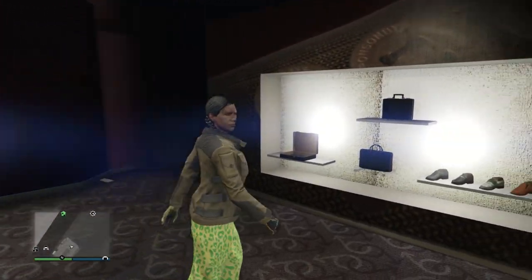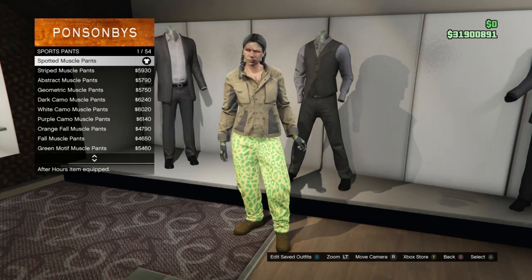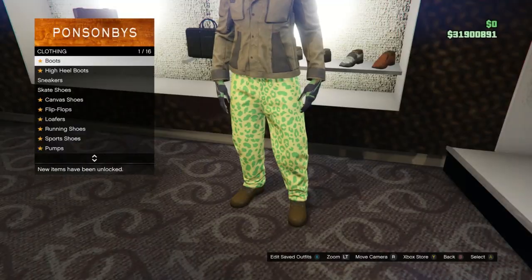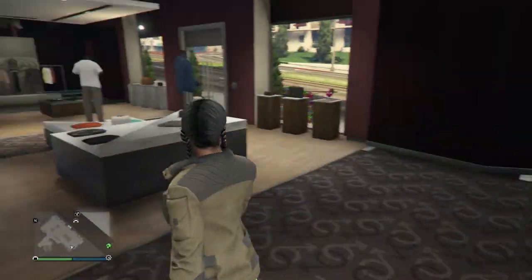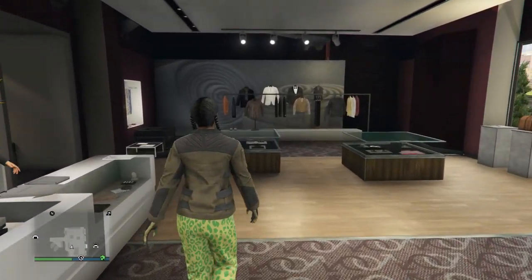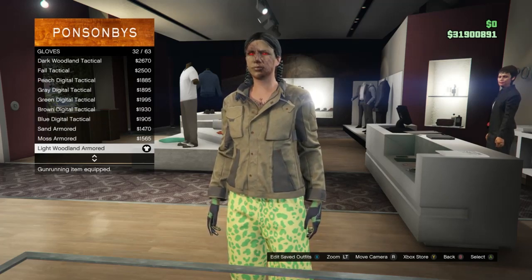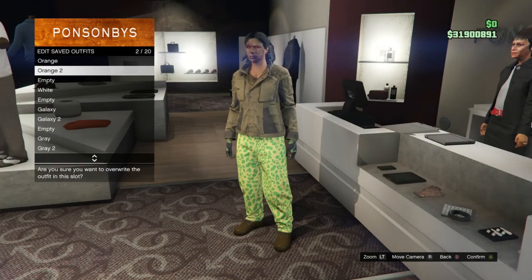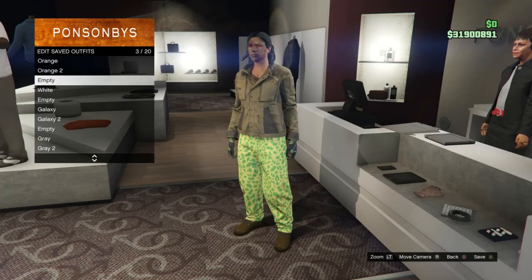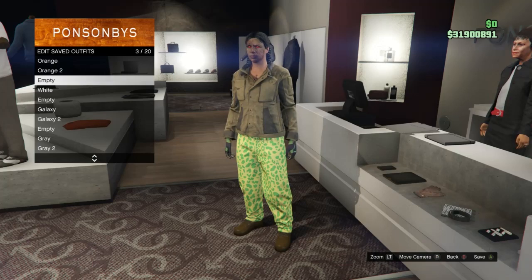Head to pants, scroll to sports pants on slot 4, and equip the spotted muscle pants on slot 1. Then go to shoes, click boots on slot 1, and equip the chocolate slack boots on slot 34. For accessories, scroll to gloves on slot 10 and equip the light woodland armored on slot 32. Save this outfit on slot 2. Make sure slot 3 is empty.